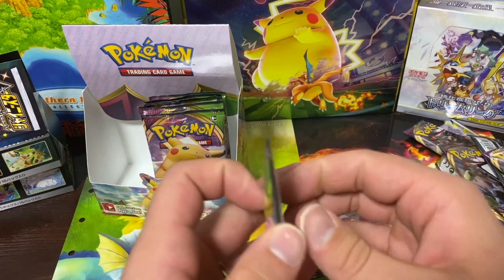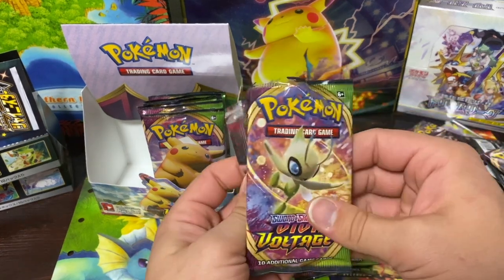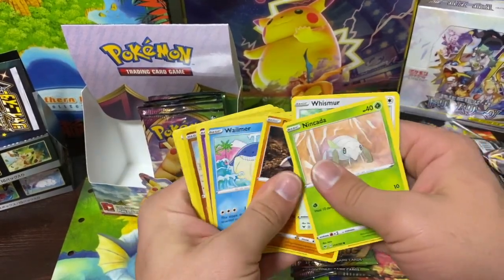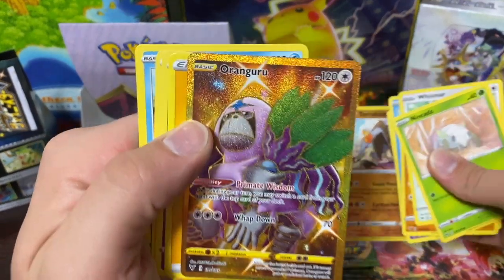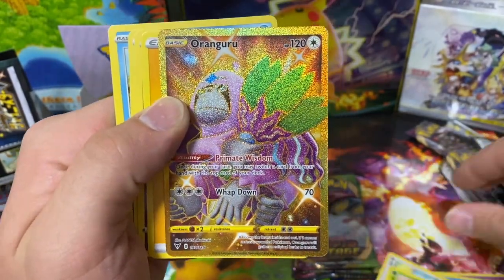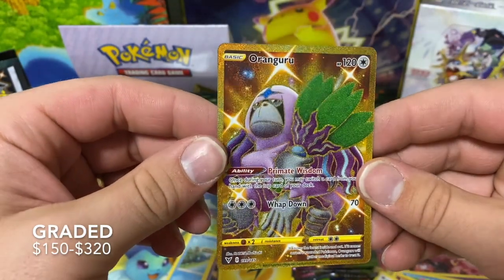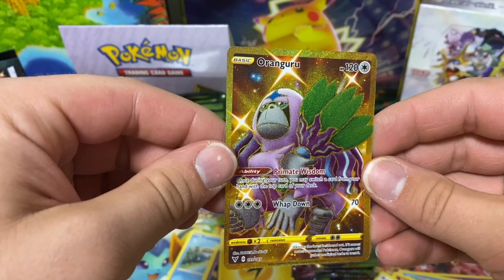A lot of people get mad when they go to stores and the Elite Trainer Boxes or cards aren't there — and it sucks because it happens to me too. But it's the name of the game right now — people are grinding, trying to flip to make money, trying to buy out these boxes and make a living during this pandemic. Let's go — are you kidding me?! Oh my god — let's go! I don't think I need to open any more boxes!